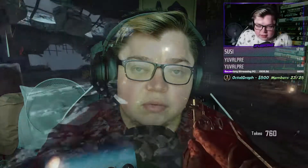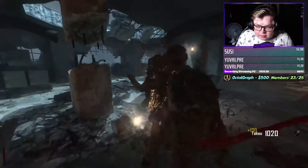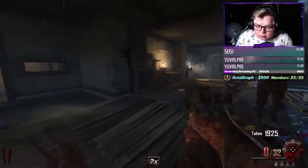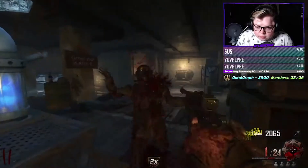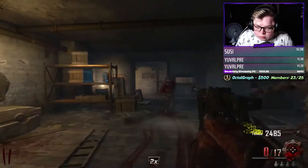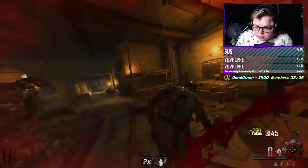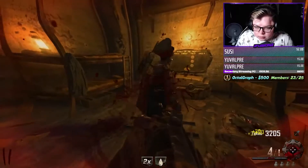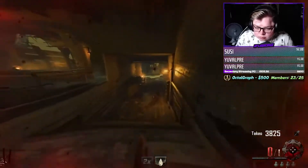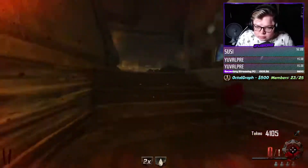So first off, round one to three, you roughly want to get about 4,500 points. On round one, you want to knife them all. On round two, you want to grab the double points that you get from doing the generator, and you want to do eight shots to the leg and then knife them. This will roughly get you about 4,500 points. It doesn't matter if you get lower, and obviously higher is even better. You also want to grab the shovel and head to specifically generator two — you'll find out later why.